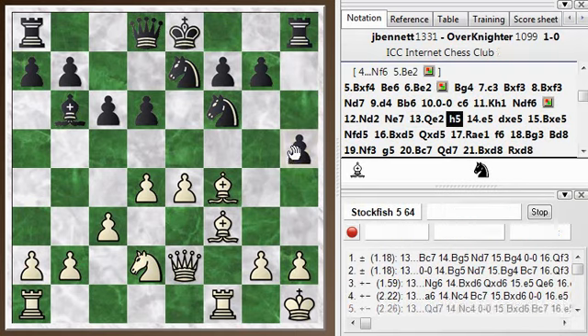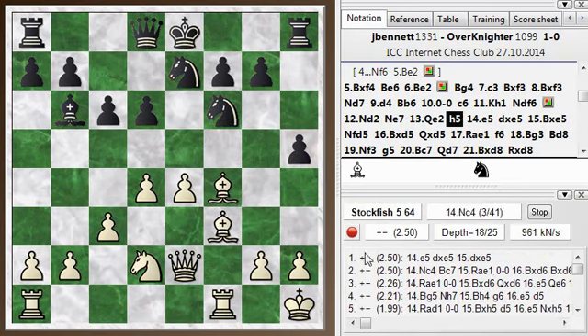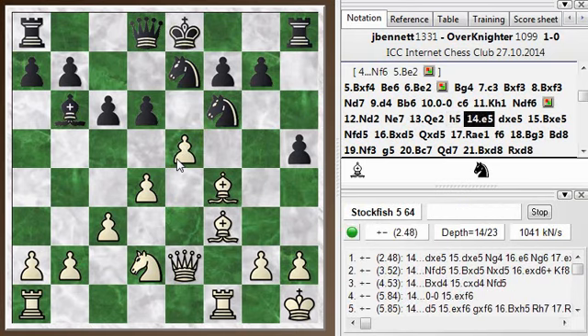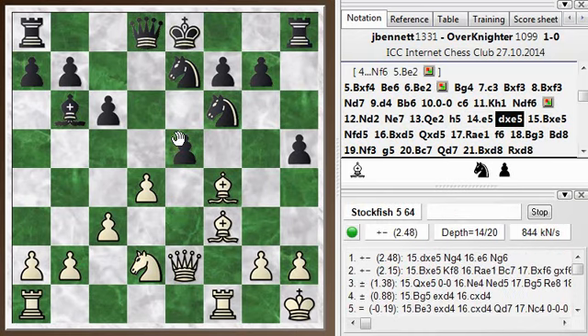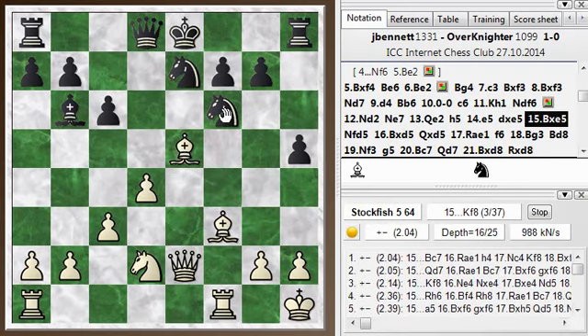And I respond in the right way. Sometimes when you're attacked on the wing, you can respond with a push in the center. That's often the strongest way to respond. Because ultimately, the center is more important than the wing, as long as you have to deal with any immediate threats — as long as he's not directly winning here, then generally a push in the center is stronger. So he took. Looks like maybe taking back with the pawn is a little better, but bishop takes is still good. And knight f to d5 he's played here.